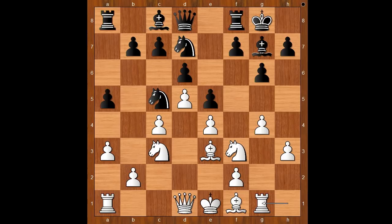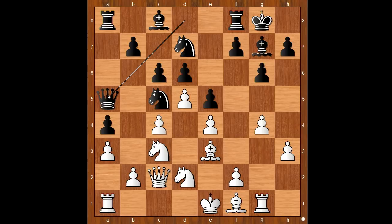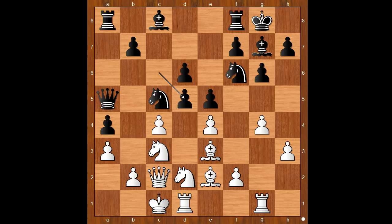Nc5, Rg1, a4, Nd2, c6 — naturally black wants to open the game. Qc2, Qa5, and Ting G.O.L.A. castled queenside. Nf6, Bxe2, cxd5, exd5, Bd7, g5 — attacking the knight. Is this a good move? Did Ting G.O.L.A. miss something? The pawn was controlling the f5 square.